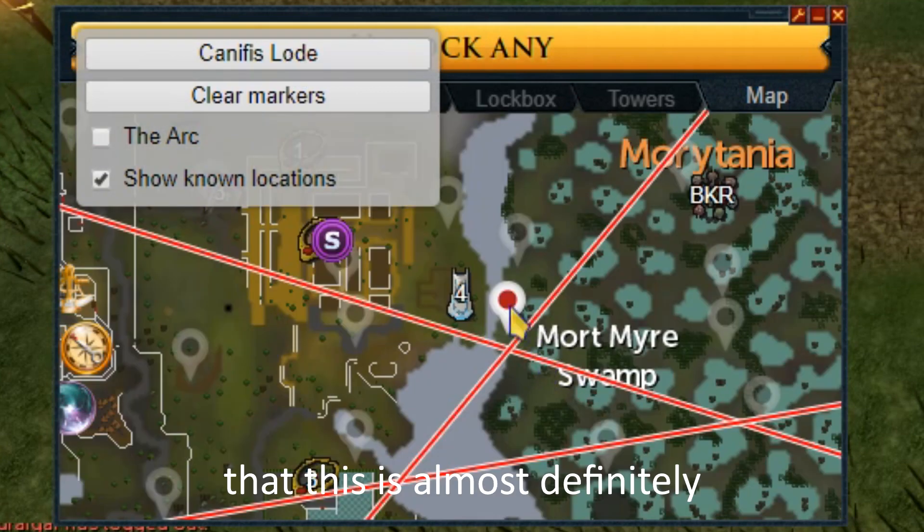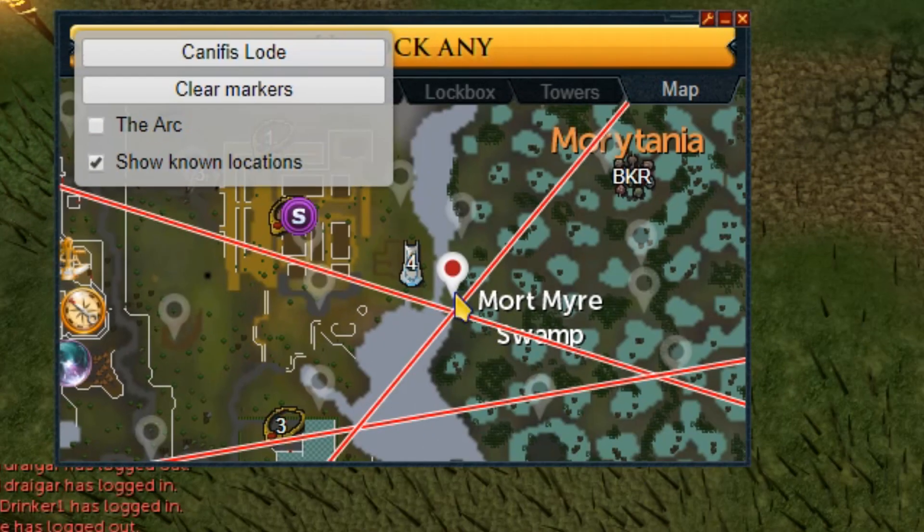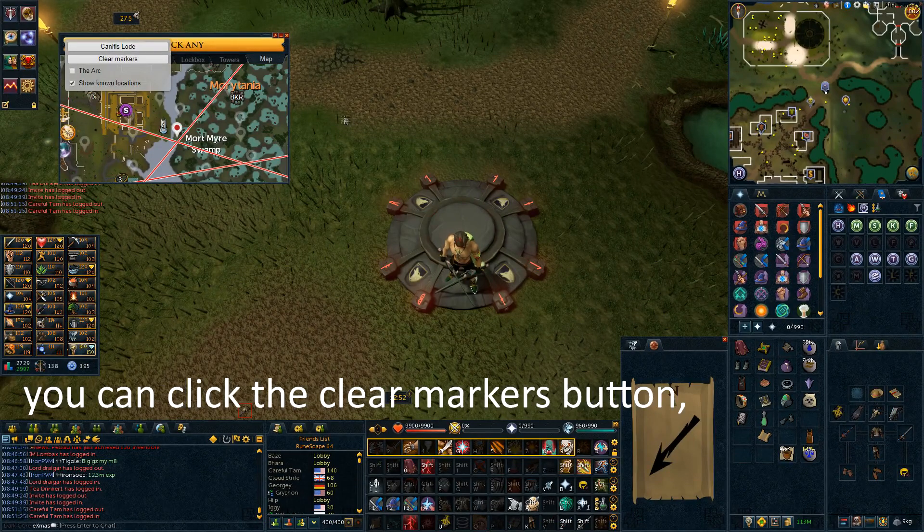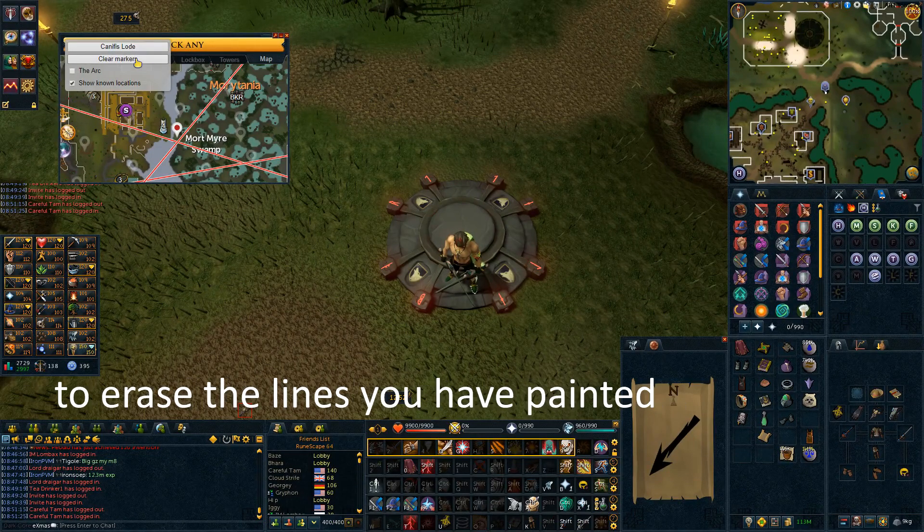You can see now that this is almost definitely the correct dig location. If you need to restart or do another compass, you can click the clear markers button to erase the lines you have painted.